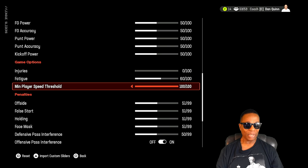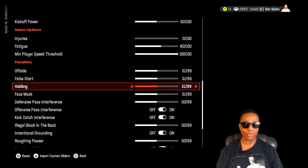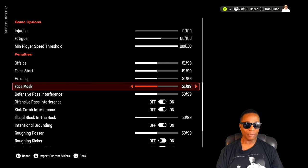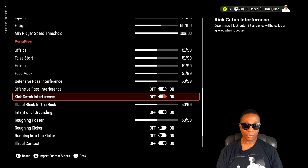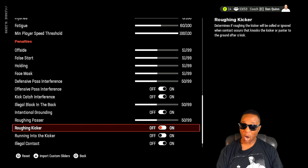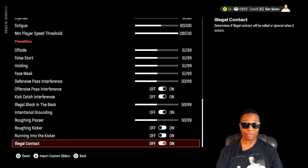Tackling — you see the numbers, everything is the same there. Injuries again at zero, fatigue 60, minimum player threshold stays at 100. For penalties, I put them at 51 because I wasn't getting any penalties — no holding, no offsides, no false starts. Now you start getting some. If you get too many, drop them back to default. Defensive pass interference — keep it on. Intentional grounding, roughing the kicker — keep those off because otherwise you'll get a lot of roughing the kicker calls. Illegal contact seems to work pretty fair.